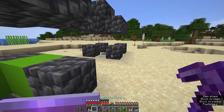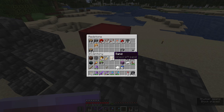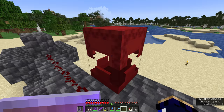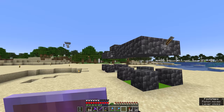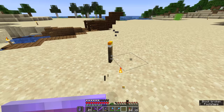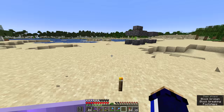We run some redstone dust along to a lever that controls the piston with the tinted glass, so once the skeleton is in there we can close it off. The tinted glass will prevent the skeleton from either burning in sunlight or seeing the player when we're walking around making changes. I'm going to take down a few torches from around here so creepers and skeletons are more likely to spawn in this area, and then we wait for night to fall.